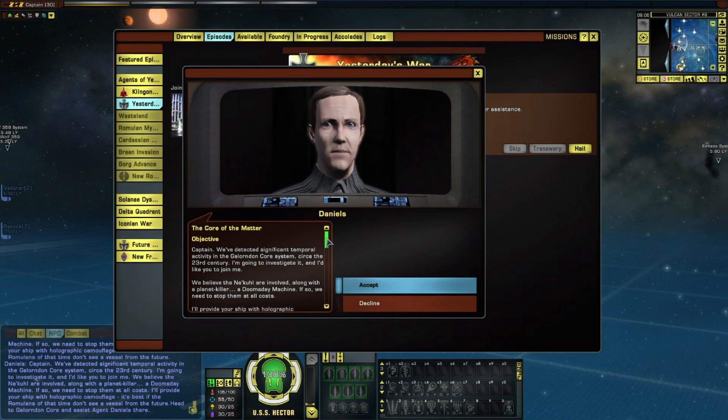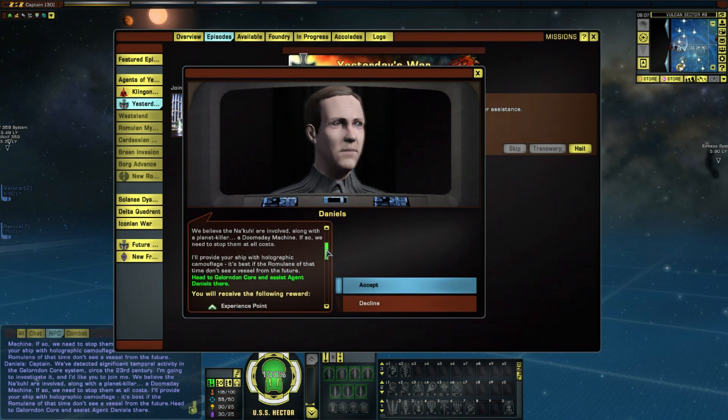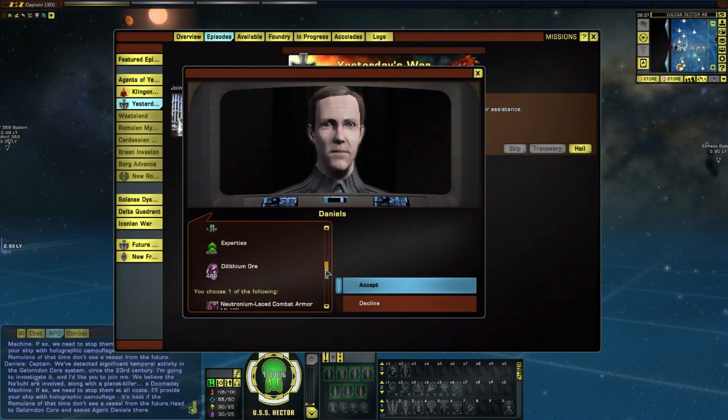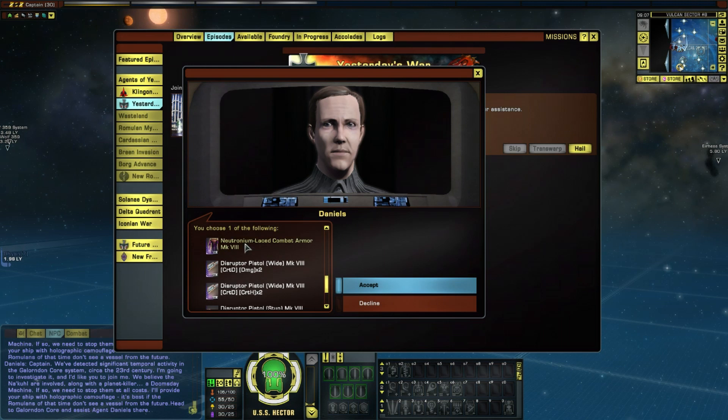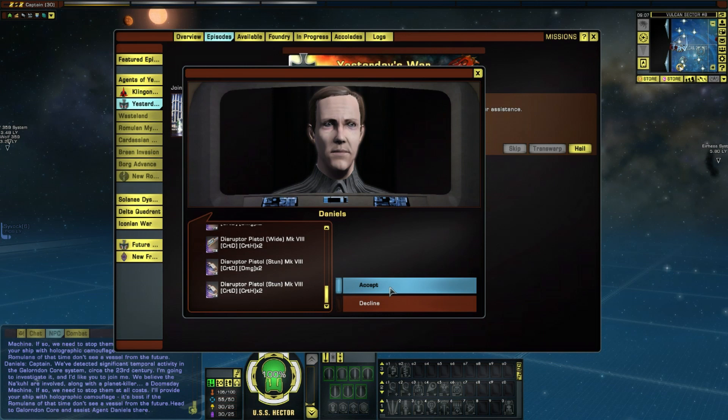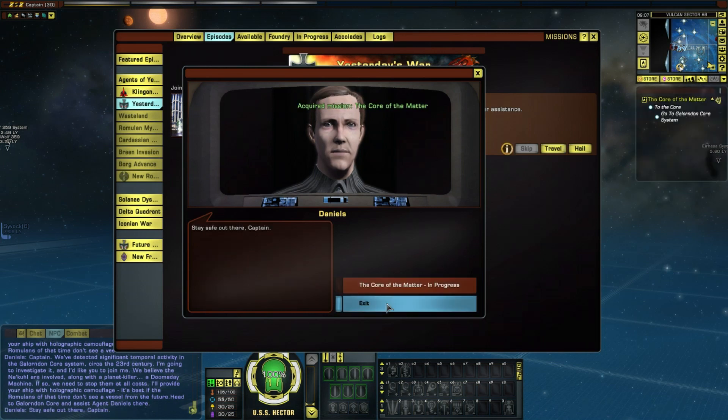We believe the Nakul are involved along with a planet killer — a Doomsday Machine. If so, we need to stop them at all costs. I'll provide your ship with holographic camouflage; it's best if the Romulans of that time don't see a vessel from the future. So I've got to go to Galondon Core, which I've heard of before — I think it was from The Next Generation.